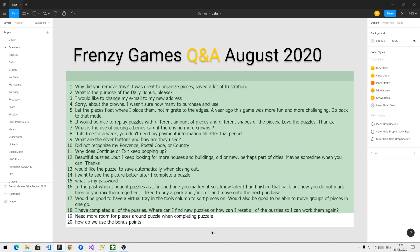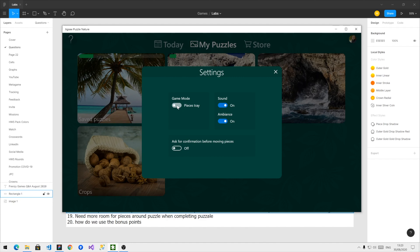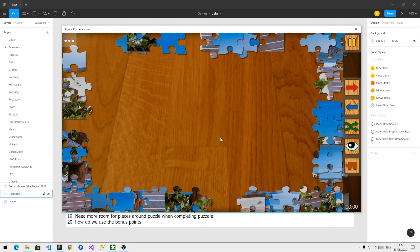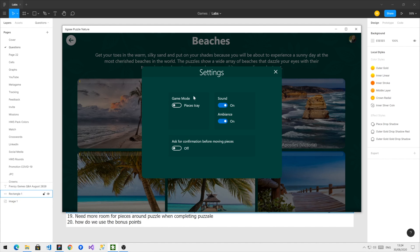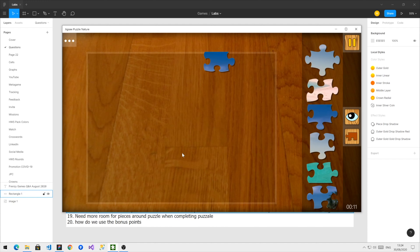Next question: I need more room for pieces around the puzzle when completing puzzles. If you play in Classic mode, all the pieces are scattered around the board, and some players don't like that because it's too cluttered. The simple solution is to go to settings, change to Pieces Tray, and then when you start a new puzzle, all the pieces are placed in a virtual tray, and there is room around the puzzle where you can place pieces. It's much easier to complete the puzzle this way.